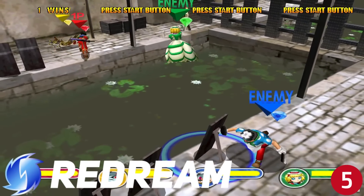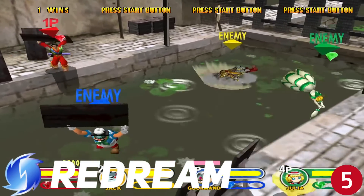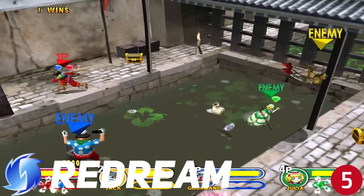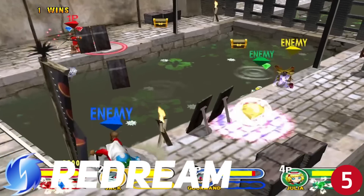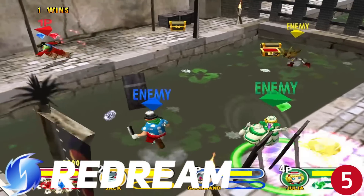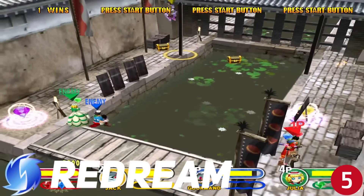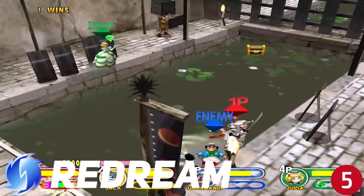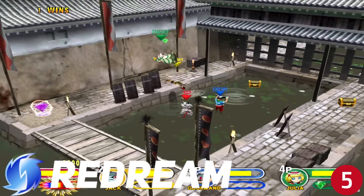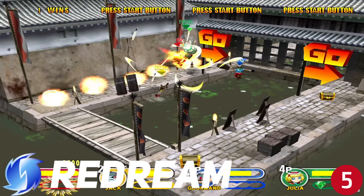Coming in at the halfway spot is the Sega Dreamcast emulator Redream. This was Sega's last console with only 624 games released, but there were some quality titles in the mix. Redream supports 95% of the Dreamcast library and has a beautiful, easy-to-navigate interface that showcases box art over your ROMs. You also get the option to upscale your graphics, but to do so you'll need the paid version of the emulator, which is six dollars — trust me, it's worth it.